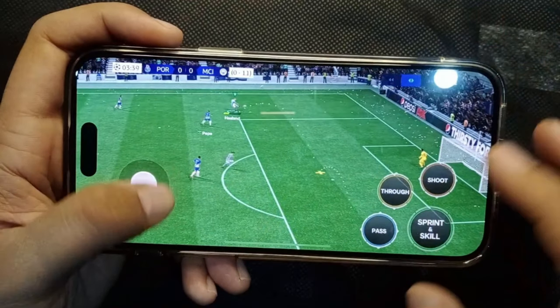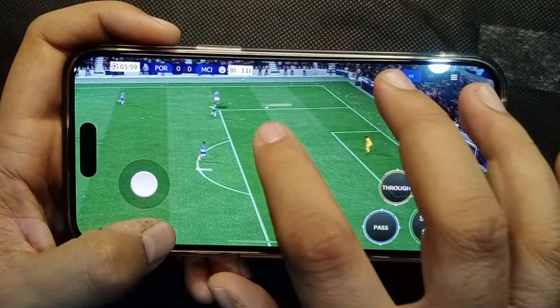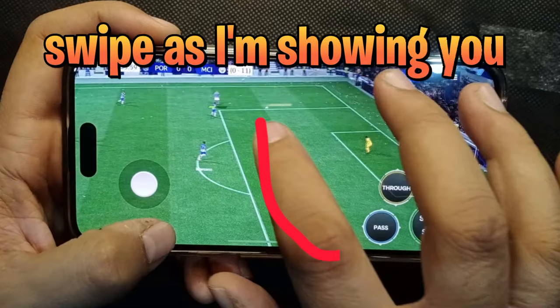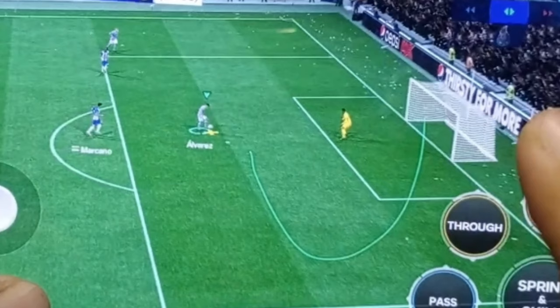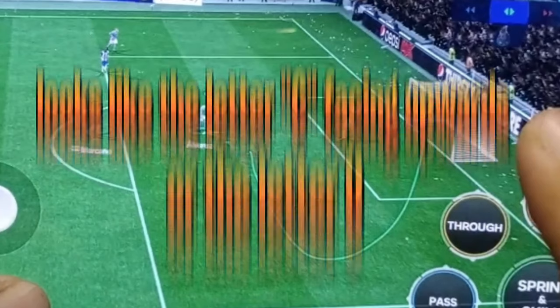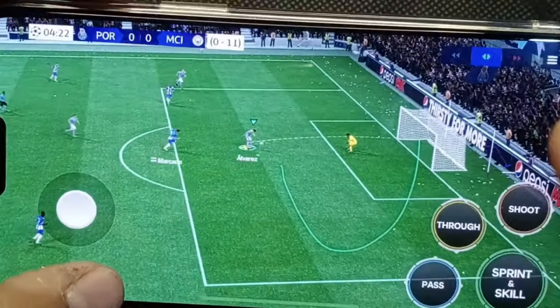Then as soon as the ball is in the air, flick the joystick as I'm doing in the video. Then as the player gets ready to control the ball, swipe in such a manner that the swipe looks like the letter C facing upwards. You can see the shape of the swipe — it looks like the letter U or a C facing upwards. It will take some practice to get it right.